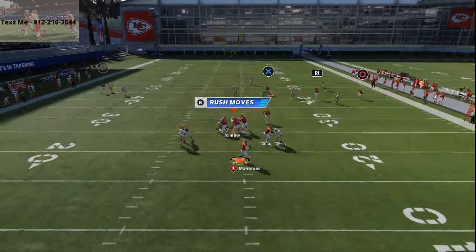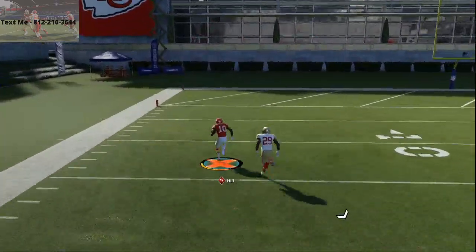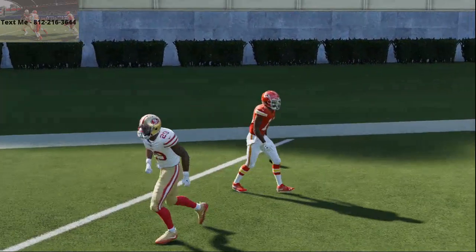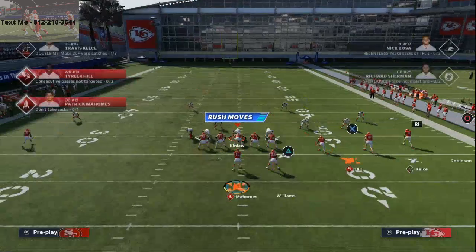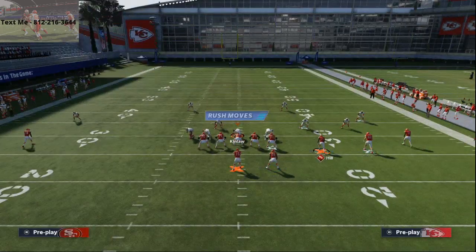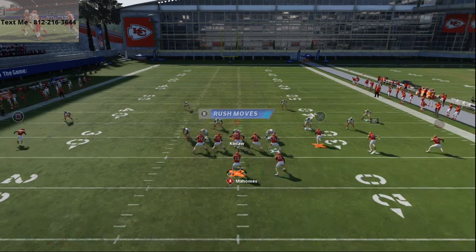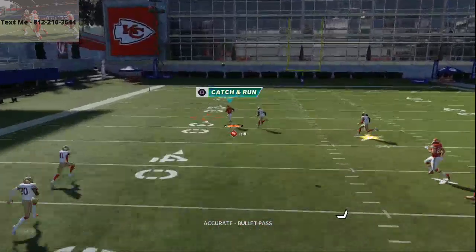It's very easy to beat cover three over the top this year, especially if you have fast receivers. You want fast receivers on your offense — in my opinion, speed is literally the only rating that matters on offense this year, especially for your receivers. If you want to make this just a little bit better, you can take Tyreek Hill and motion him to the right, which puts him on the line of scrimmage. That's going to help him get up the field a little bit faster so you don't have to worry about those four down linemen pass rushers.